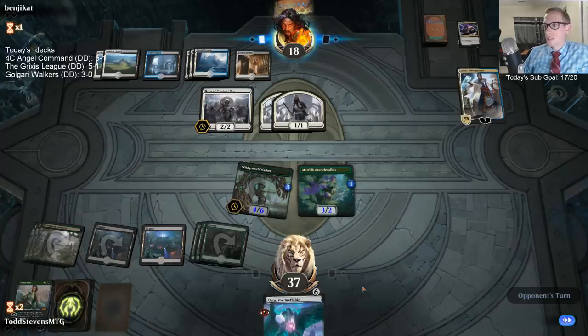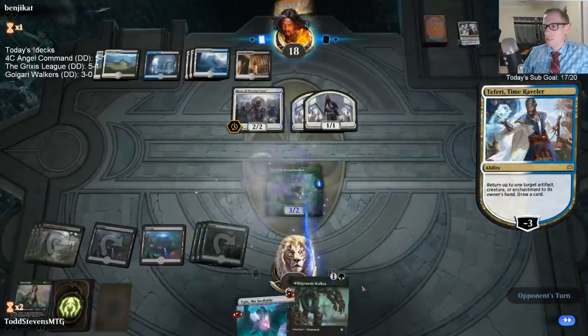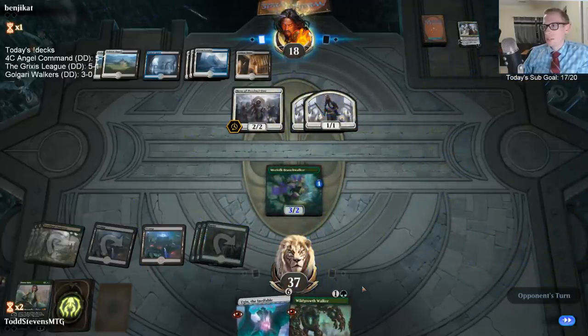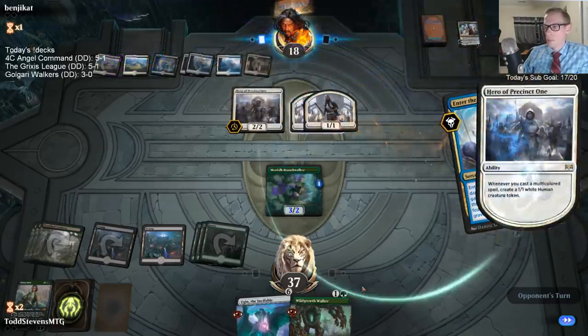Hold the land for Bellhaunt — that's a good call. That could definitely punish me. I wasn't thinking about Bellhaunt. I was thinking about how I should have sequenced that. I went Branchwalker first because I wanted the Wild Growth Walker to be a little bigger when attacking. But it was still big enough — I didn't need to do that. You should always Vivian before exploring because you reset the top of your library.